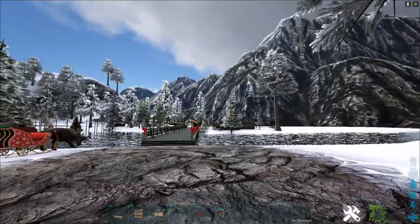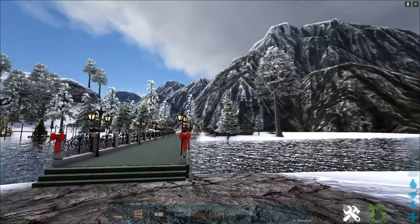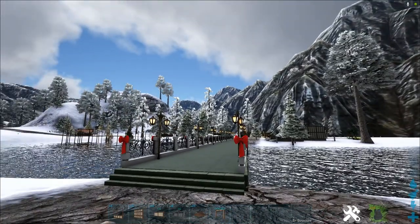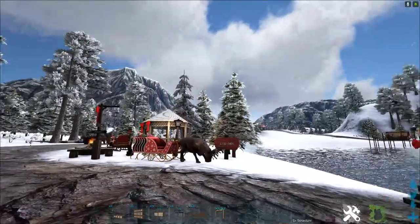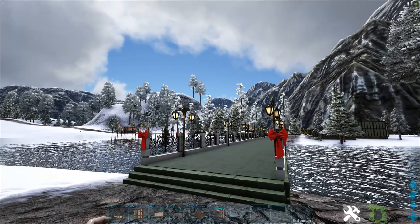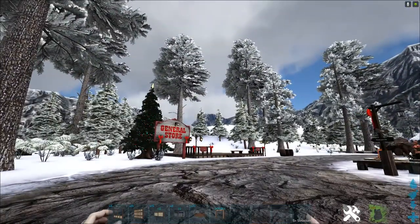First, I wanted to show you — here's the bridge that we built in the first episode, and over there is the restaurant and the beauty salon. We did that in the previous two episodes, and then over here there's the ice skating rink and the Christmas tree lots over there also. So you come across the bridge and this is where our general store is going to be.